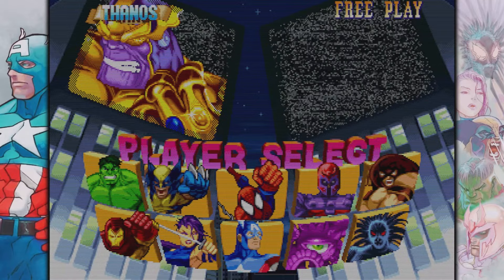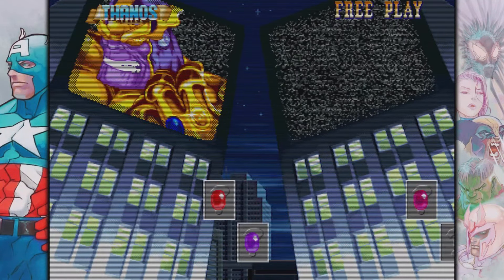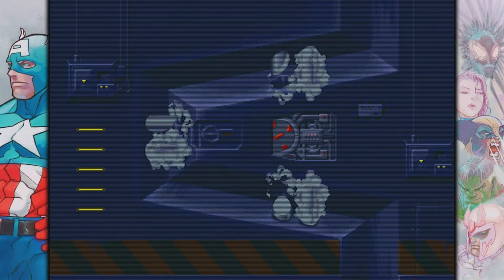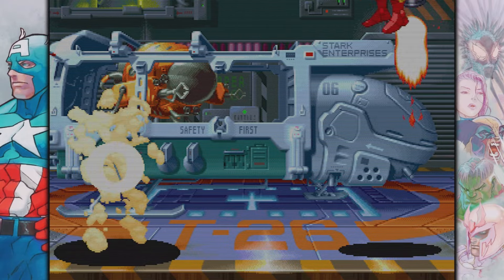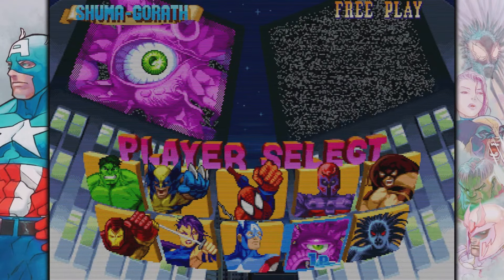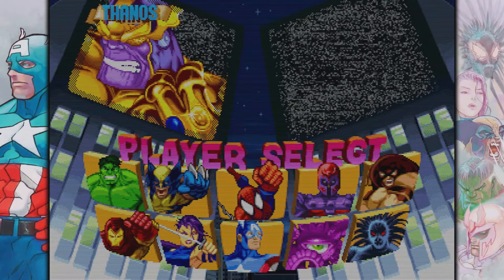Moving on, if you come over to Magneto and you hit up, you can unlock none other than the master of those rings, Thanos. You can unlock Thanos, which is pretty awesome. Come over here to Shuma and hit down, and voila — same thing. You can unlock Thanos as well.